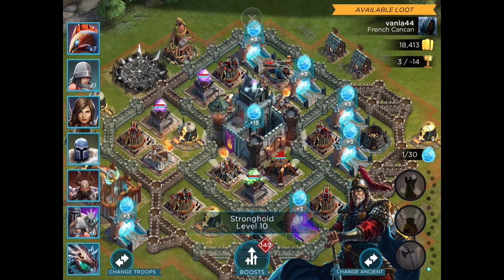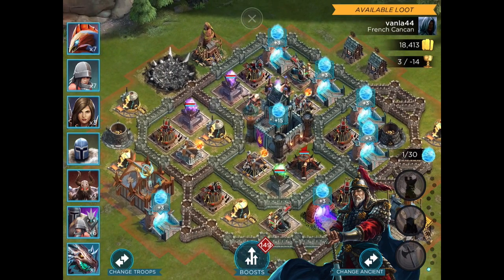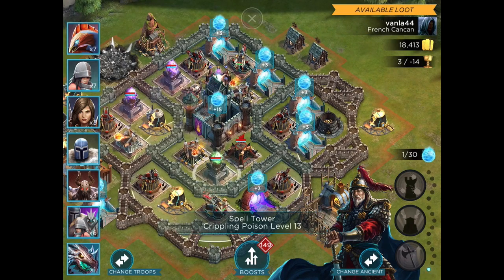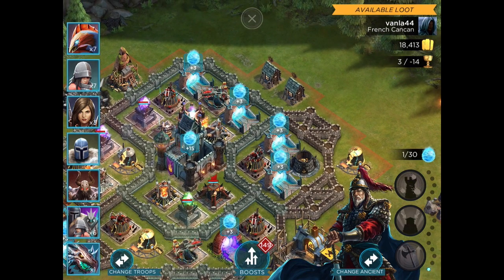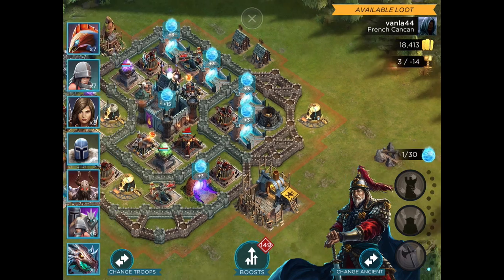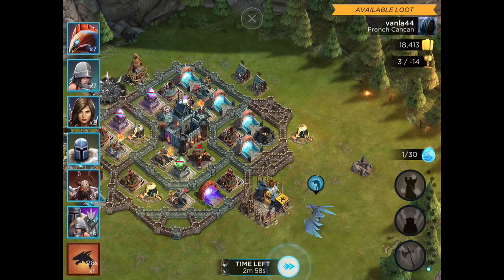A variety of spell towers on this base. That's a Stronghold 10. Seems to have a fairly clear path to the Stronghold if we come in up top. A little bit of free mana, not a ton, but we'll take it.